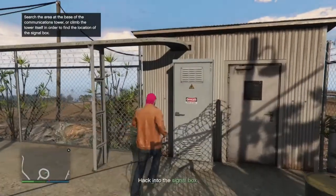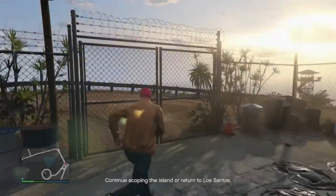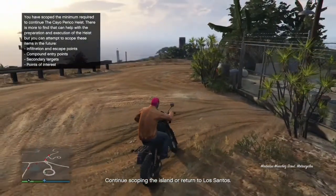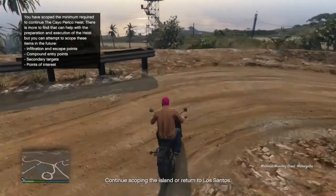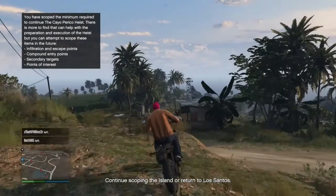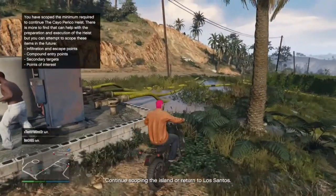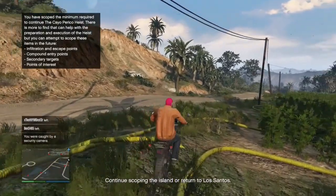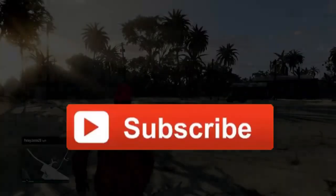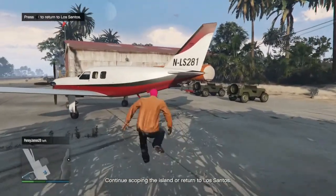Moving on to the finale, I am going to show you the exact route you should take for killing guards. I would also recommend that at some point during the intel gathering section you scope out the drainage tunnel. This makes the heist much quicker in the finale and you only have to scope it out once. The Kosatka setup takes a little bit longer, but I would recommend going with the Kosatka especially if you are going to do the replay glitch.